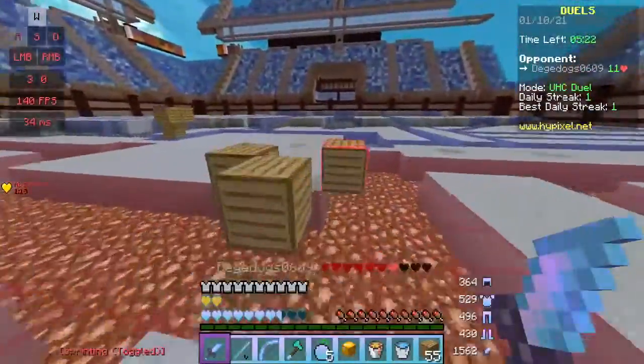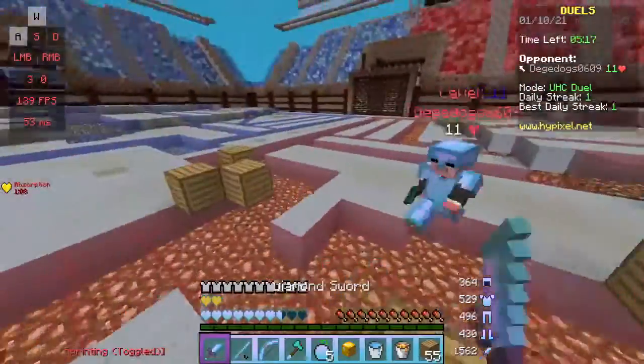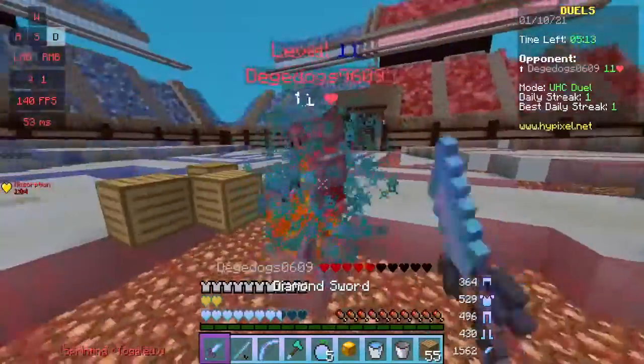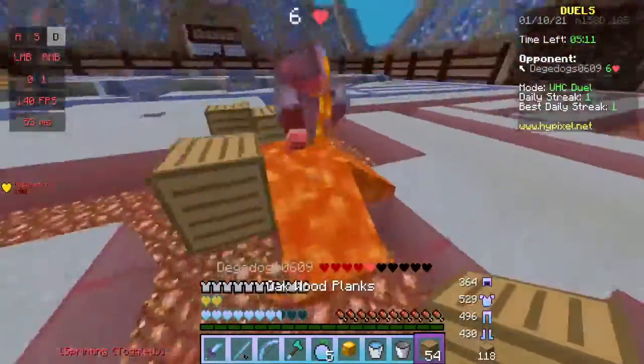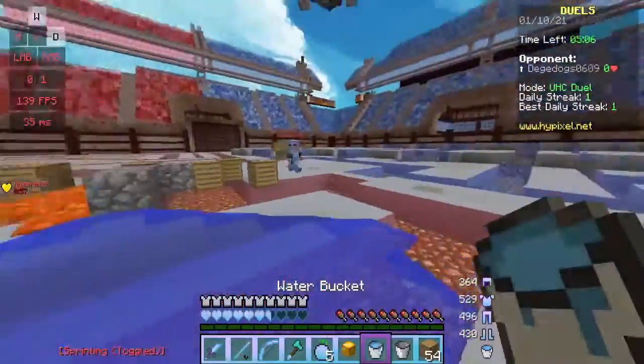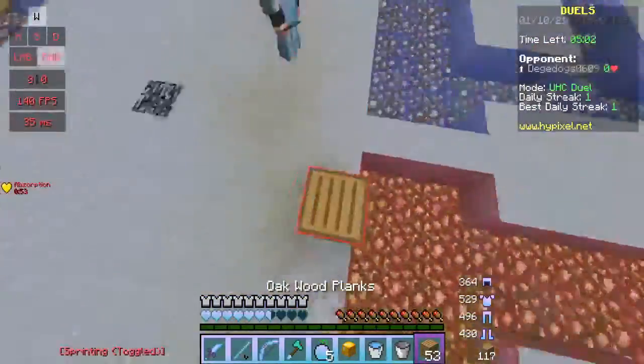Now I'm going to show you how to use lava. This also works with flint and steel. If you run at me, you can place the lava and then they'll run directly into the lava. He used water to counteract the fire, so he isn't on fire.